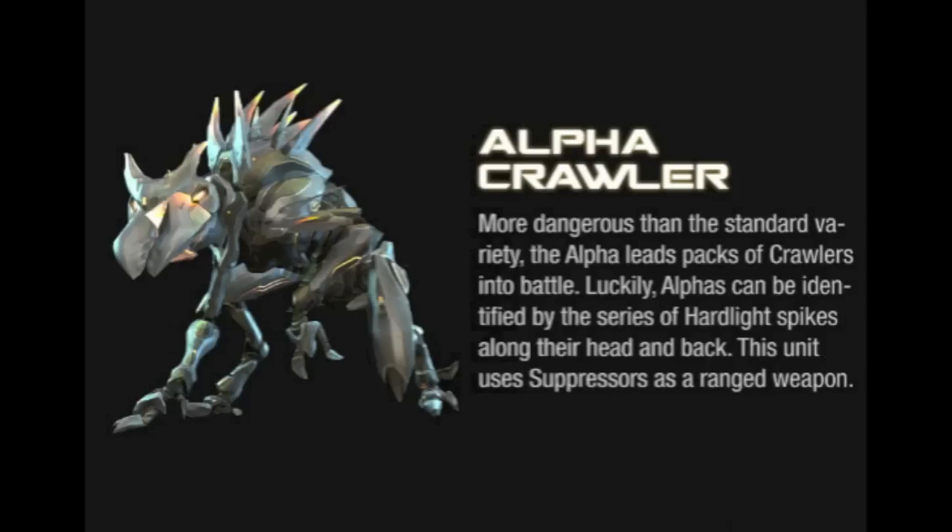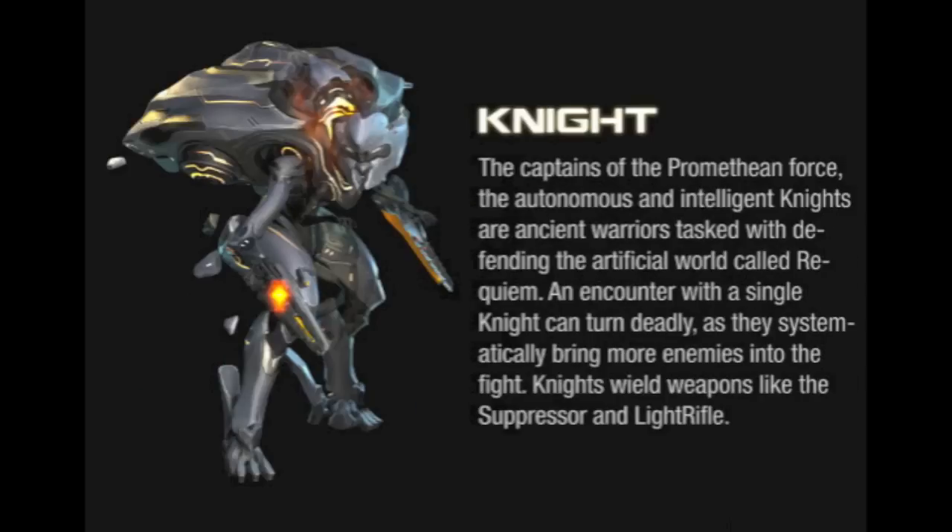Next one is the Alpha Crawler — more dangerous than the standard packs of Crawlers. Alphas can be identified by hard spikes. It looks really cool, and they use Suppressors as ranged weapons. Next one is the regular Knight — not much difference from the Commander Knight except the back isn't yellow holographic. I'm really liking the way that the Prometheans look. They look really cool.